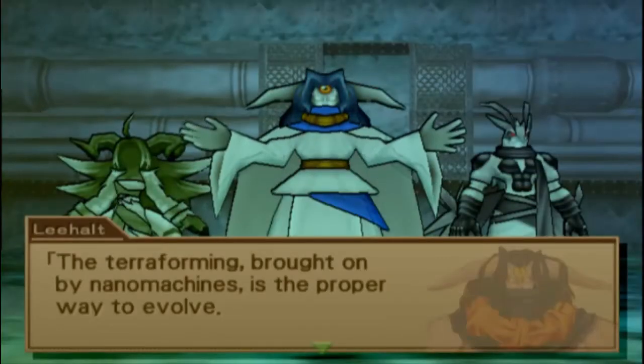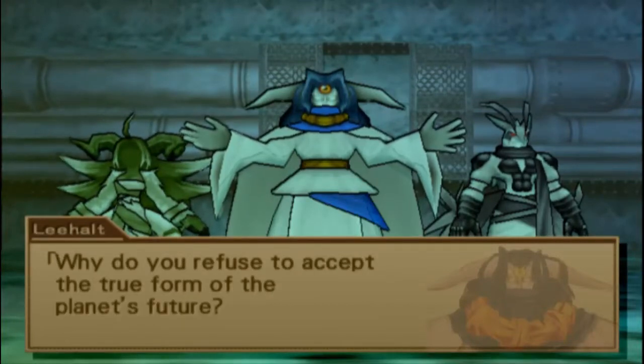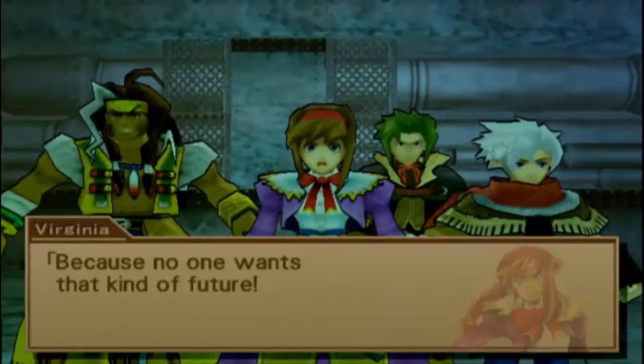Thanks for the advice, but we'll decide what to do after we defeat you. So looks like we gotta fight Lee Holt. And apparently the other two are there but they look a little bit different. The terraforming brought on by nanomachines is the proper way to evolve. Why do you refuse to accept the true form of the planet's future?